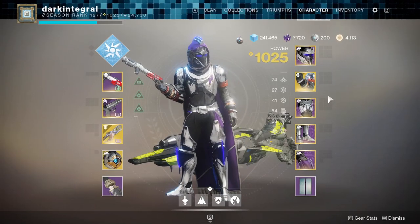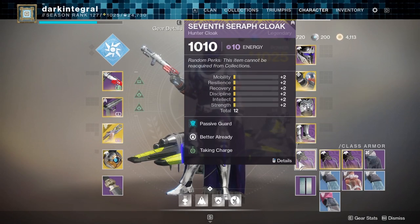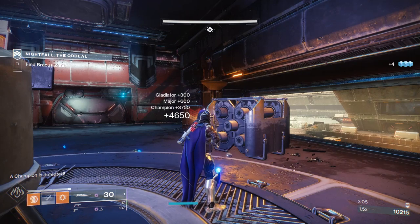Now if you want to burst down a Barrier Champion before barriers, you need High Energy Fire and some way to get Charged with Light. After that, wait till you have max Sword Energy and spam the heavy attack — and it's not going to survive, even if it's a lot higher level than you.